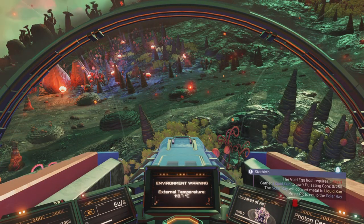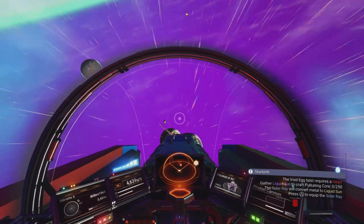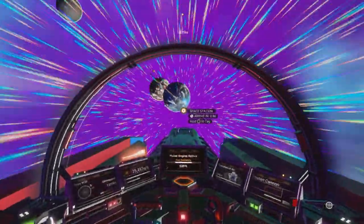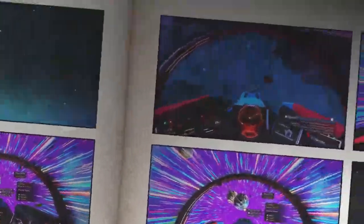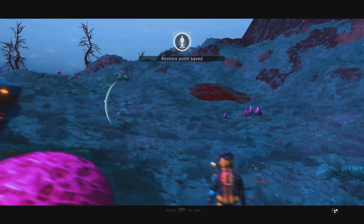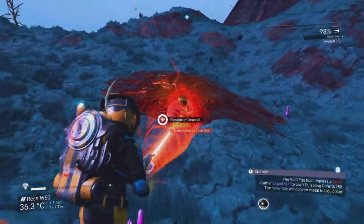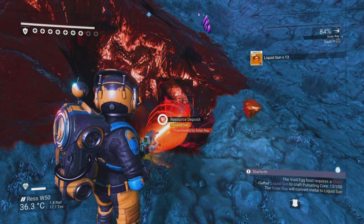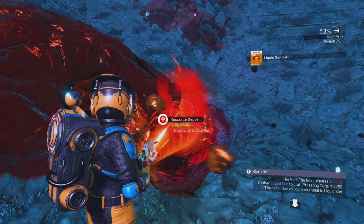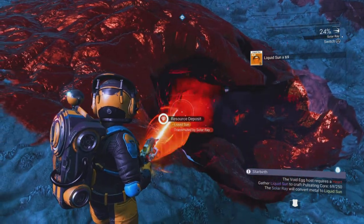Rather than digging on the burning planet, I'll go to the marshy planet to gather faecium for the liquid sun. Landing there — the red patches are easy to spot against the blue grass. Using the solar ray beam to extract liquid sun — the beam looks awesome, like a colloidal effect. Here comes the sun — gathering it up!